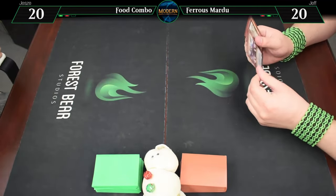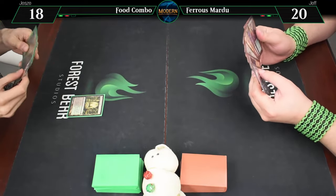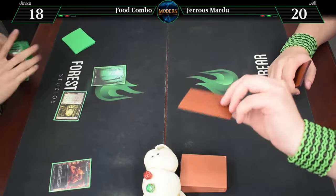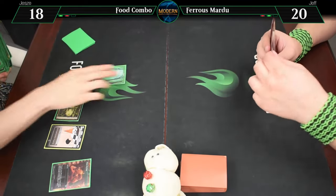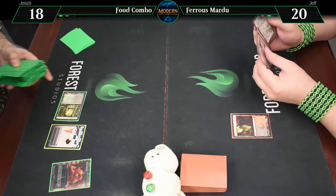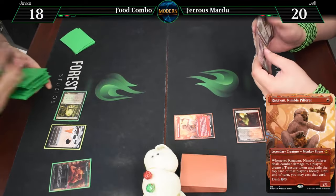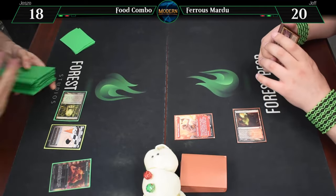I'm gonna lead off with an Overgrown Tomb, untapped, going to 18, and Many Partings, searching for a forest - and you can go. Draw for deck. Blackleaf Cliffs untapped, because I happen to control no other lands. And here's Aragamon - Monkey again! Another monkey. None but monkeys. It's not good when you're not on the floor.